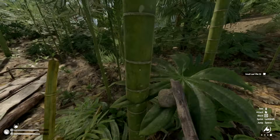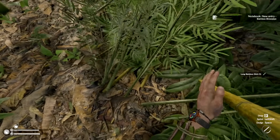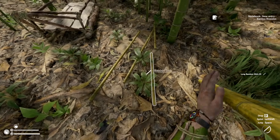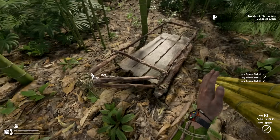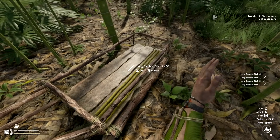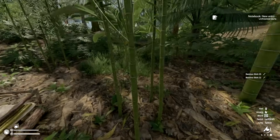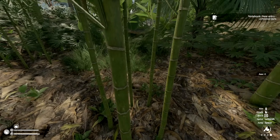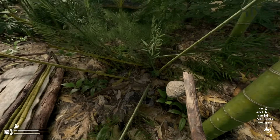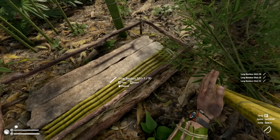Thankfully there are no snakes in the area I just ran through — not too worried about them. But still have to be careful next to my base. I wish once we built the walls they wouldn't wander in all the time. We got a whole bunch of bamboo from here — we can use bamboo blowpipes. The knife is the best thing to use on bamboo — you don't want to waste bamboo sticks.